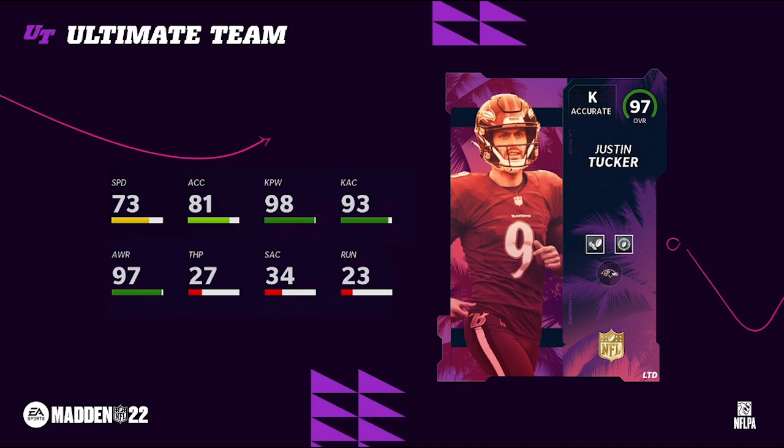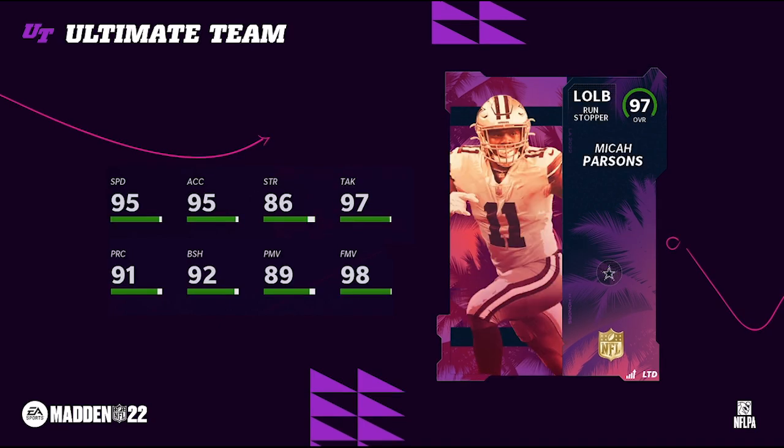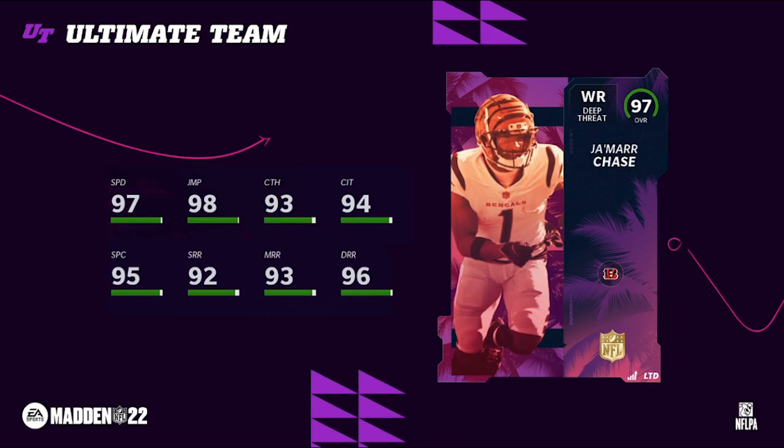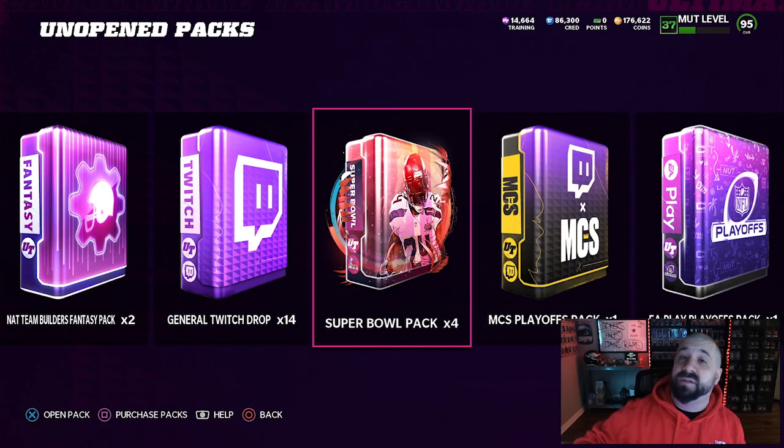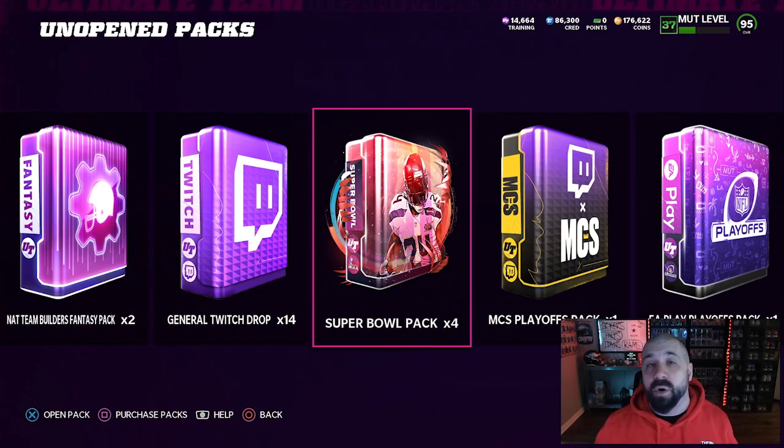If you go to the store and open up packs you might get lucky and pull them. But this is a no money spent account, and on no money spent accounts I highly encourage you don't spend your coins on packs — just go out and buy the players that you want. We've saved up a bunch of Twitch drops packs mainly from last week. There was an event going on throughout the entire week where you could earn up to four drop packs per day, including one Super Bowl pack per day.